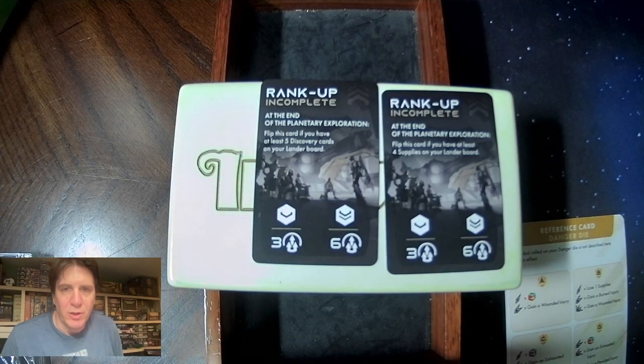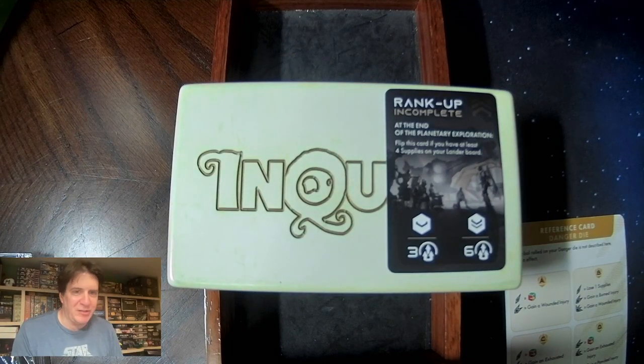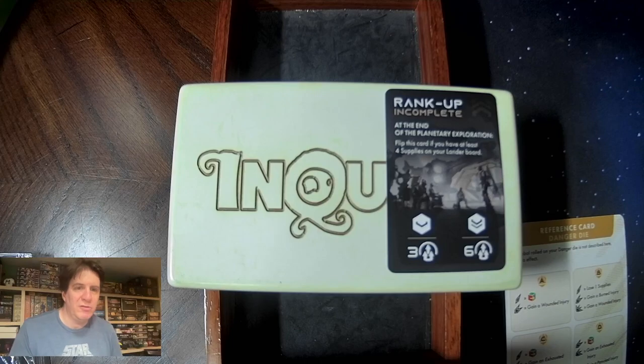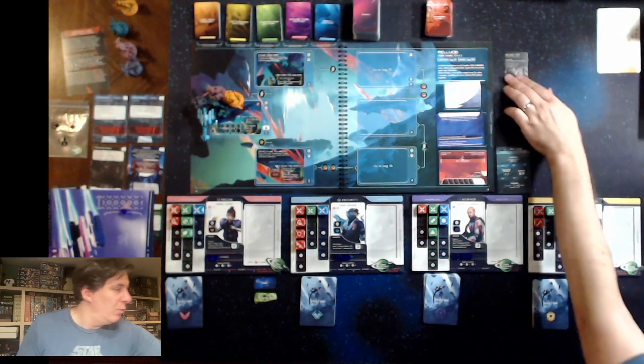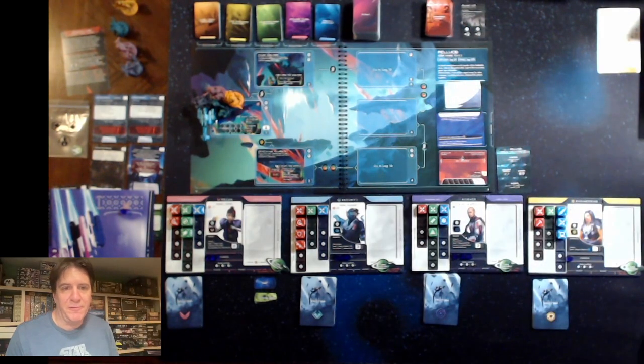I think we're going to go for the option to get five discoveries. This early in the game, only having six dice, I don't want to mess around with supplies too much. I'm not even sure I want to use the lander mod that lets us spend charges, because one downside when playing with four characters is they all have to lose a charge — we're actually giving up quite a bit to get those supplies. So we've got our rank up — we need five discoveries. It's really something we want to go for anyway, we want to try and get a jump start on the game.